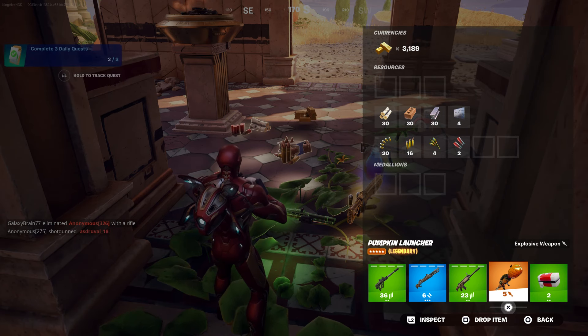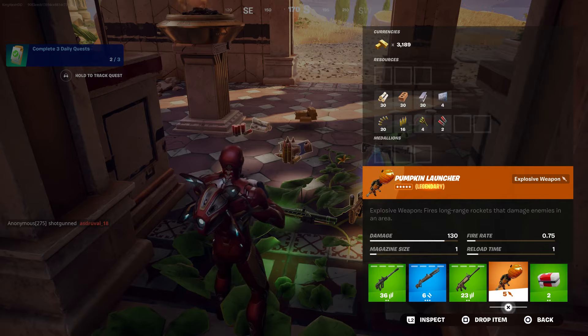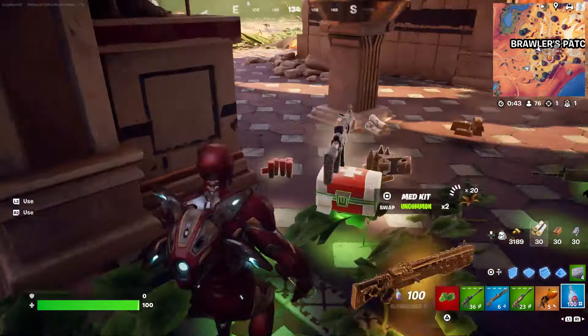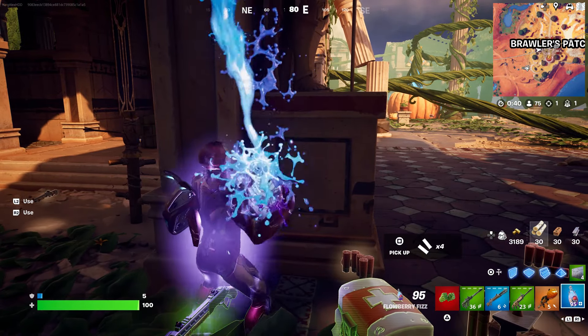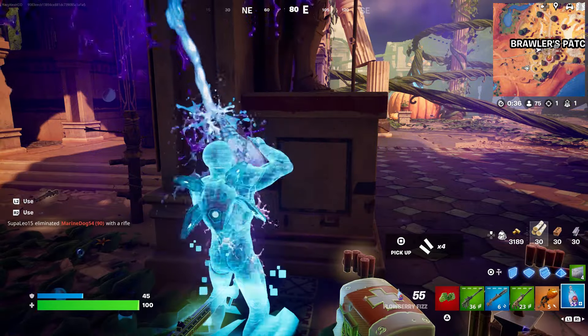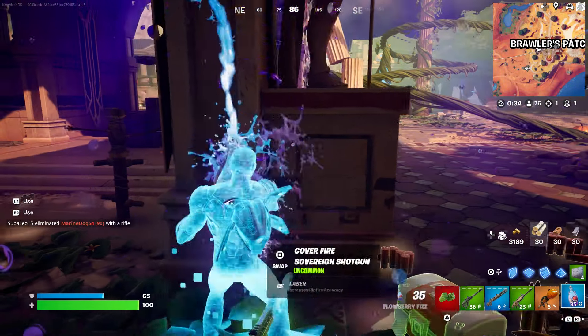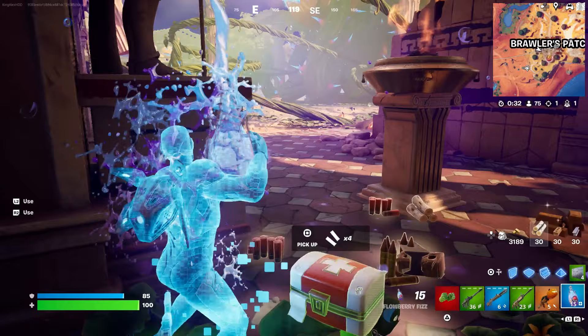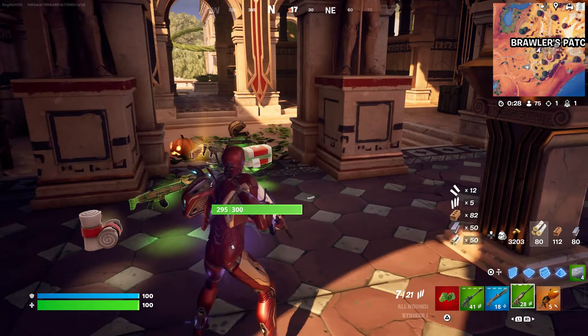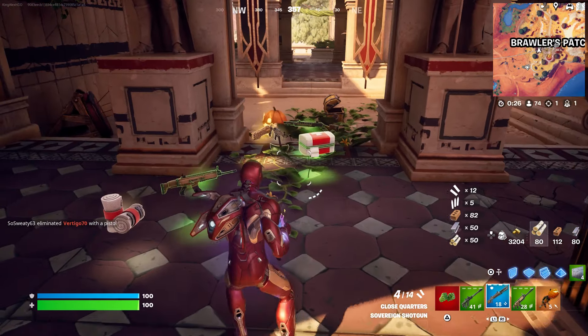There you go guys, as you can see we already got it — it's the Pumpkin Launcher. If you want to get it, you can get it in this location where this boss is located at. I'll show you where the boss is at, so I'll show you where both of them are. You already know where they're at if you want to go get them and fight them.